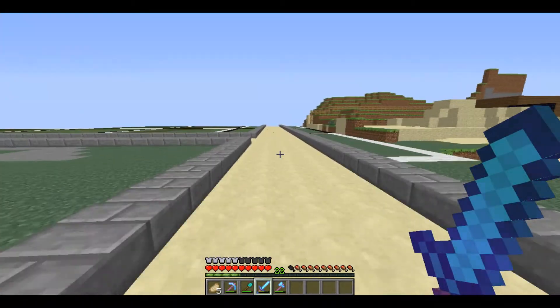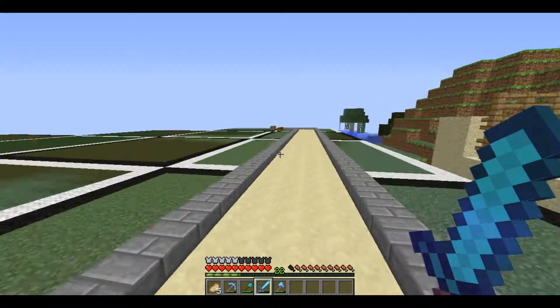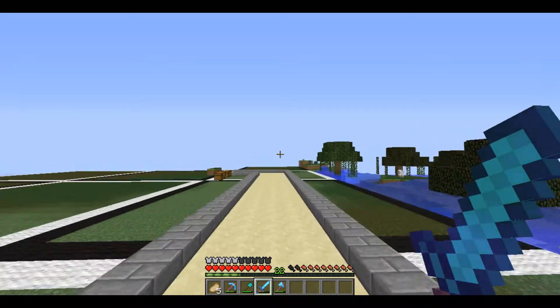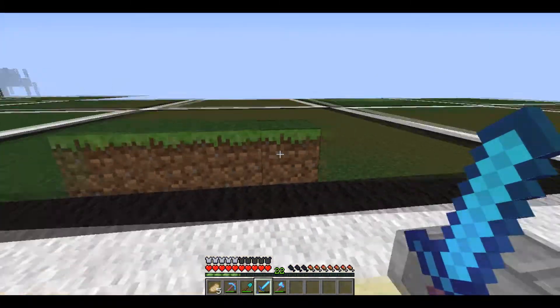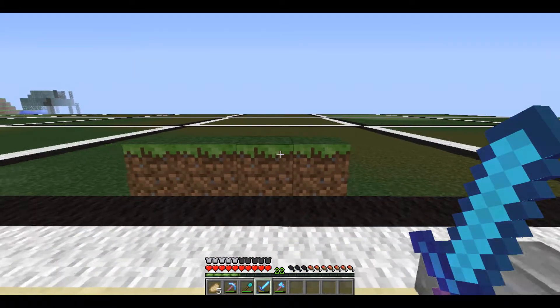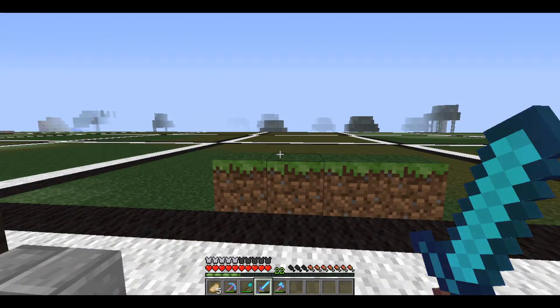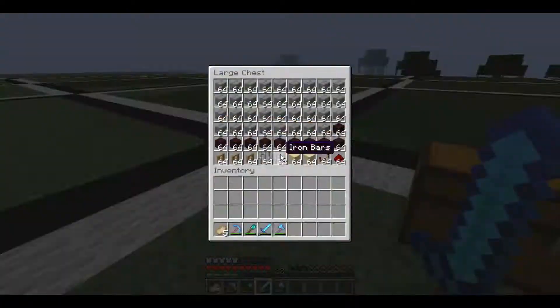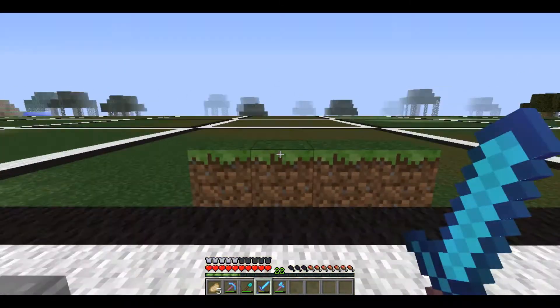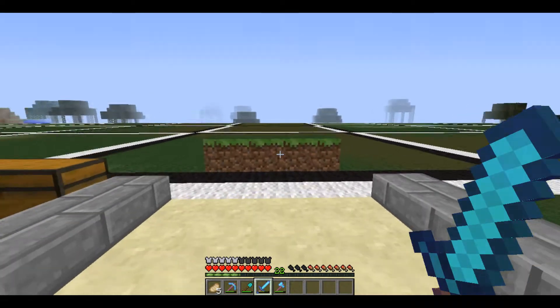Today's project is going to be the melon farm. This is way down here — I built all this out, another like six or seven chunks. That was annoying. Right here, this little chunk marked by these four grass blocks — this is where the entrance to the food farms is going to be, not just the melon farm, but all the food farms in general. Here's our supply chests. I'm not going to show you the entrance, because it's the same exact entrance as the woodcutting farm, so I'm going to cut that out.